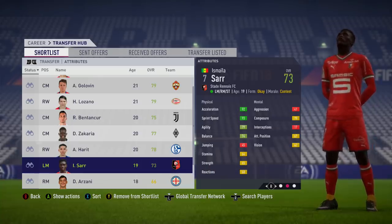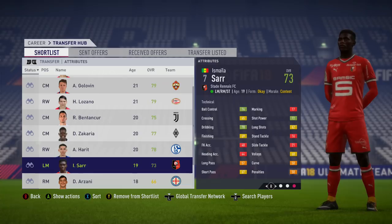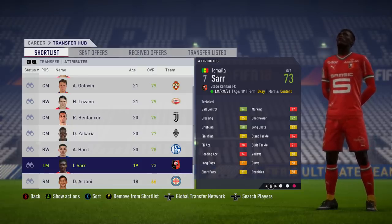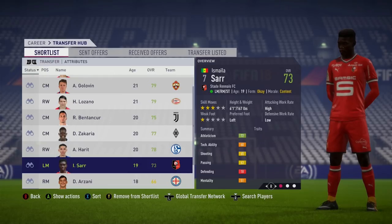Finally we've got Ismaila Sarr — the very pacey man from Senegal playing for Stade Rennes. He can play on both sides of the wing and as a striker. Only 19 years of age and 73 overall. The only issue is that Senegal have very strong wingers in Baldé and obviously Liverpool's Sadio Mané, so his game time might be slightly restricted. But you could see him late on in games when the opposition are tiring and Senegal need a bit more pace. The only problem on FIFA is that he's only got one-star weak foot, which is really not ideal, and his skill moves aren't great either. But in terms of potential and actual ability he's great — somewhere in the mid 80s potential. Definitely consider picking him up if you've got about five or six million in your career mode save.